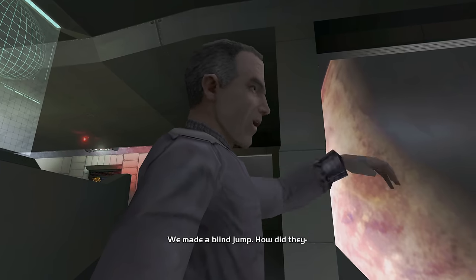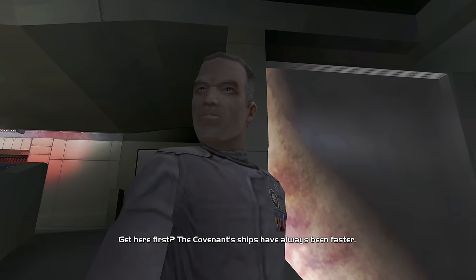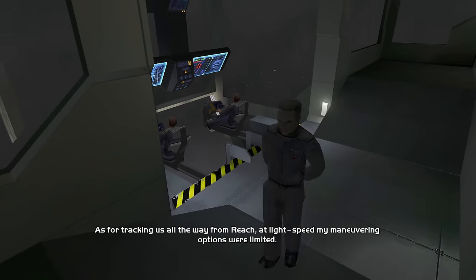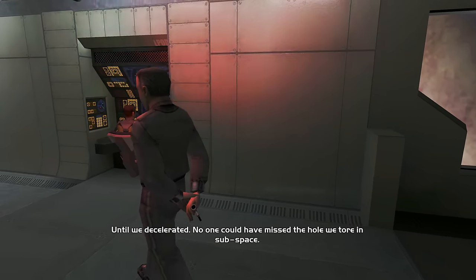The first skull is Black Eye, which means shields will only recharge when you melee an enemy. The behavior of Black Eye in CE is it will automatically fill your shield up all the way instantly when you melee somebody — so it doesn't just start recharging, it fills instantly. Then Boom skull means the explosion radius will be twice as large.